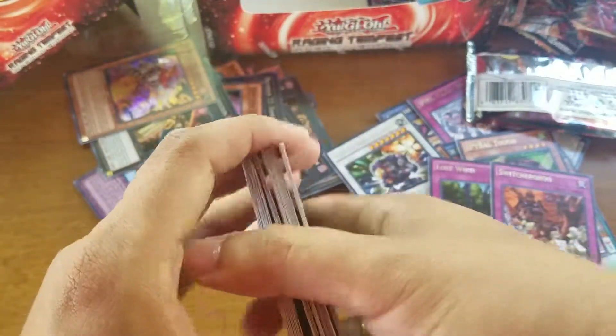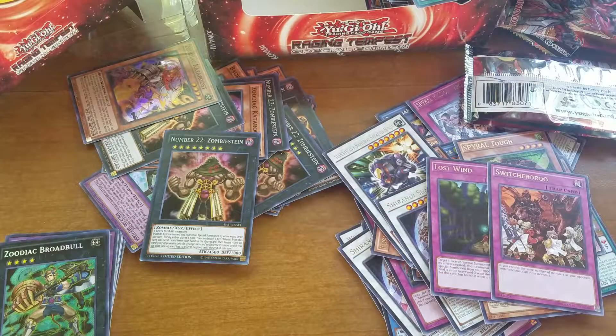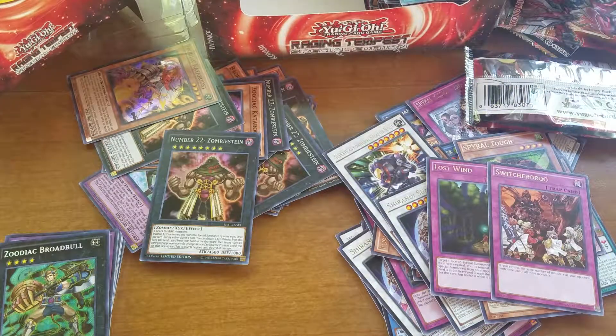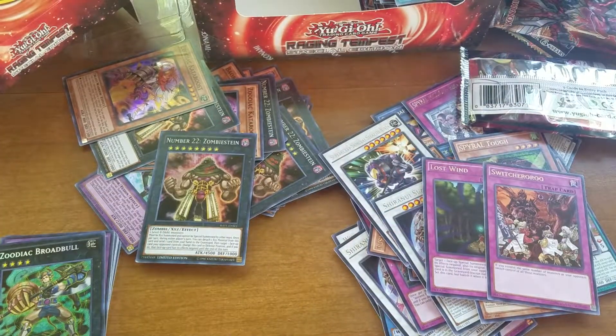We've got six ultra rares and five secret rares — that's kind of cool. Anyway, that was my opening of the Raging Tempest Special Edition display box. I hope you liked it — please check out more of our videos, we'll be uploading more soon. We'll be doing a Special Edition box of Maximum Crisis when that releases. Anyway, this has been Team DMP, Schneebles here — check it out, have a good one.